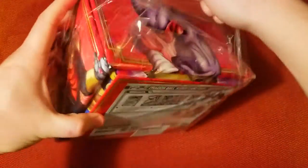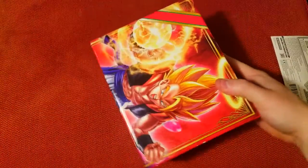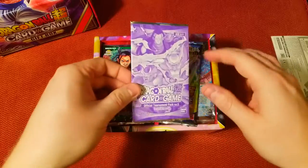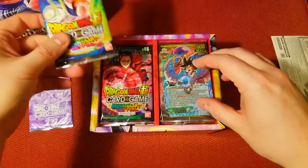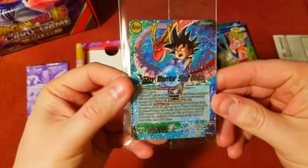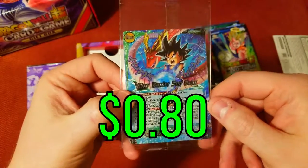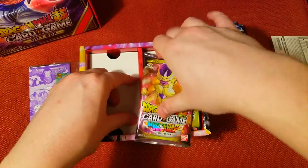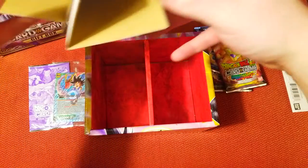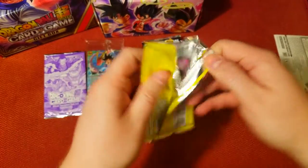Taking off all this nice plastic — I love the boxes on these things, they did a good job with them. All right, so we got our official tournament pack, one card promo. Miraculous Revival looks like what we got here, so we got three of those on this side. We also have our promo from last time — the tiny warrior Sun Goku holiday promo with Pilaf on the back, still a cool looking card. Three more Miraculous Revivals to open up. We'll keep our tournament pack for the end, so let's start opening these up.